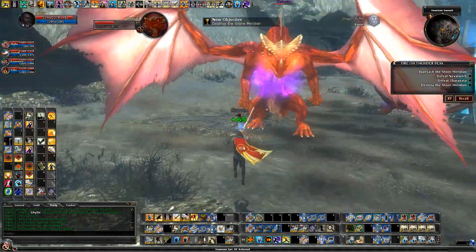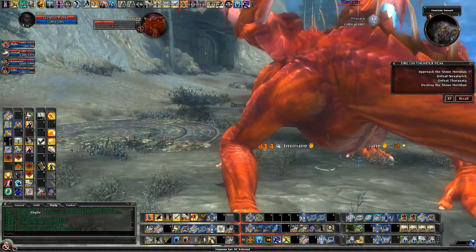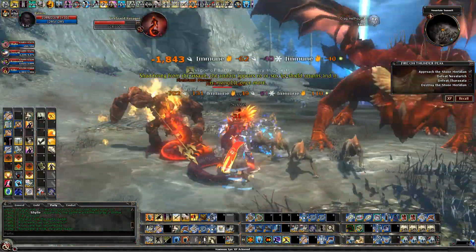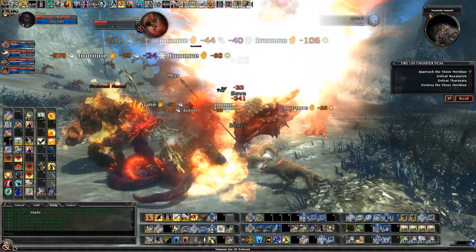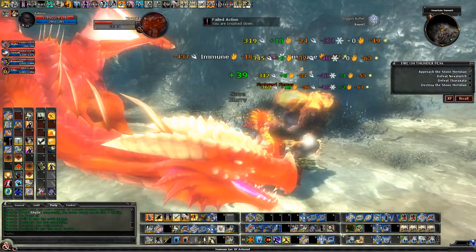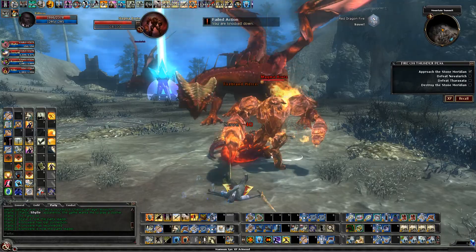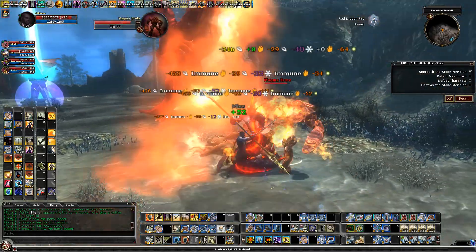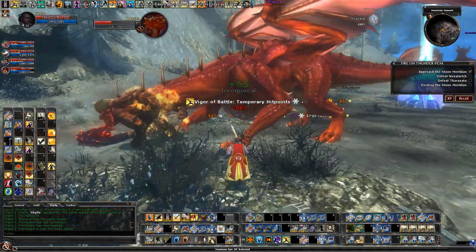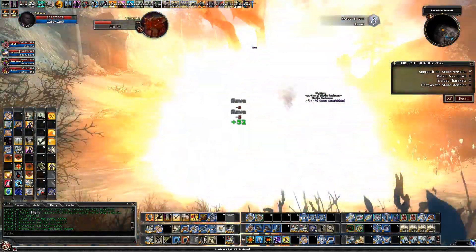For this next part, Shaili is going to beat down the artifact, and we're going to beat the dragon. Now we don't need to beat the dragon down any further — we just need to get his attention.